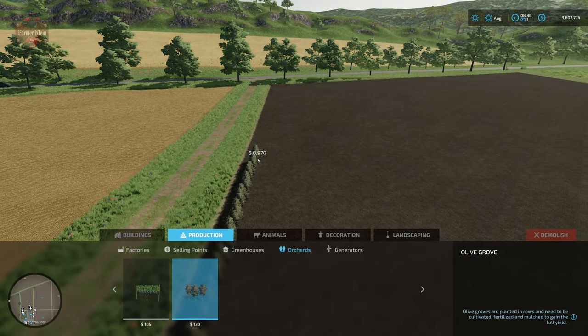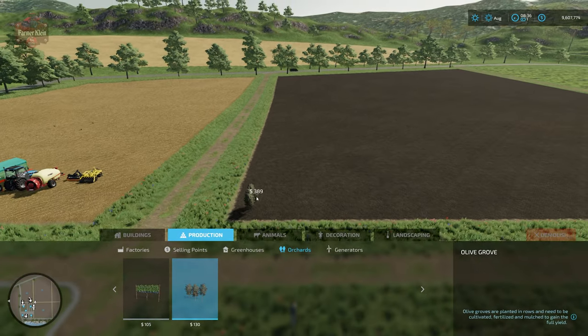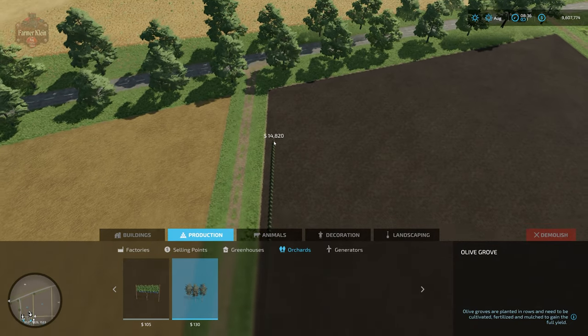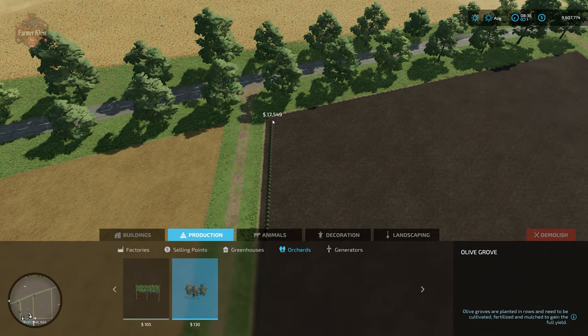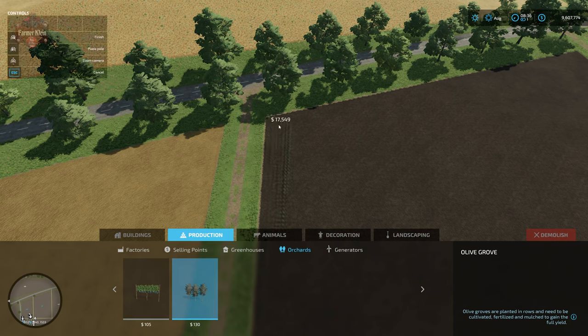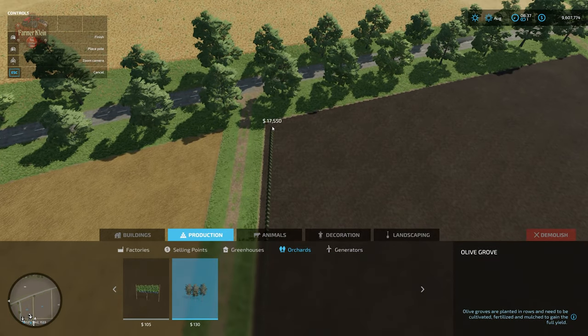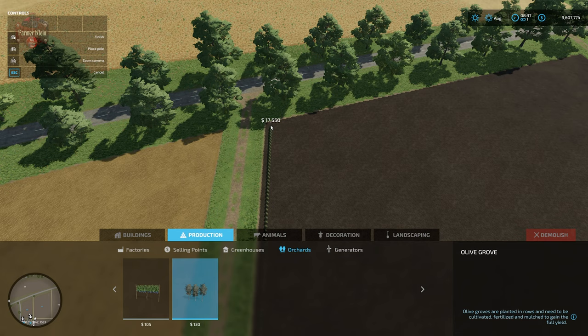What we're going to do is click and drag our olives, and this is where it gets a little sketchy — it's hard to keep the rows straight given the view we have. I really wish we had some angle specification so we could keep it at 90 degrees. I'm just going to make some pretty long rows.